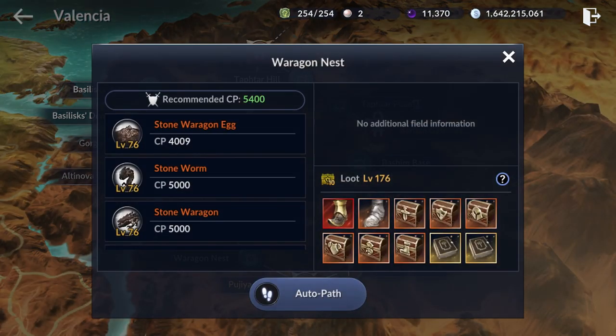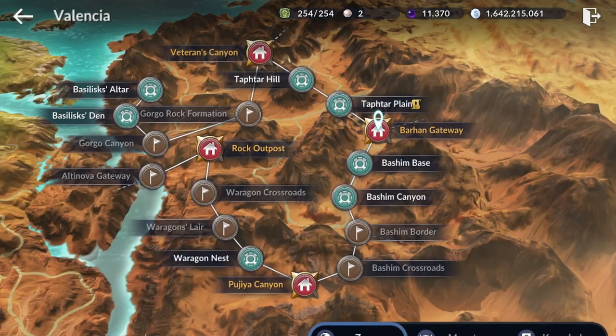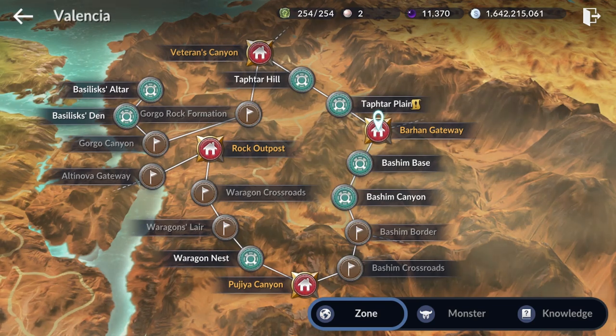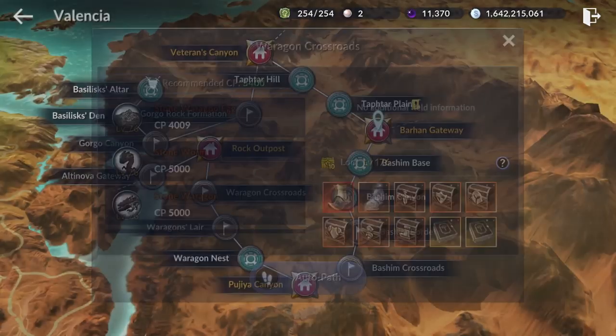The repeatable quest rewards you for every 5,000 mobs you kill with 7 good black stones, 222,000 silver, experience, and 1,000 XP for your camp. So those are the three farming options for the 5300 CP player.